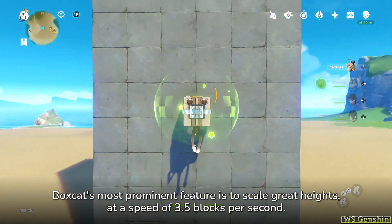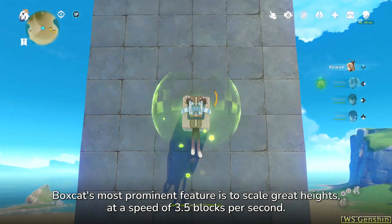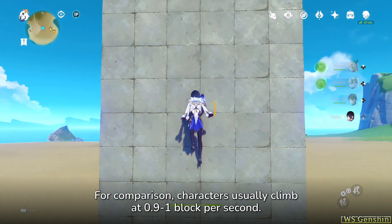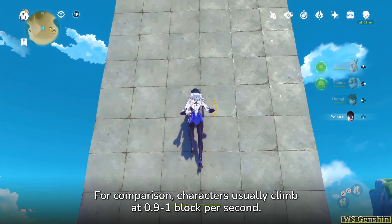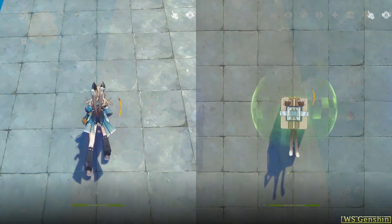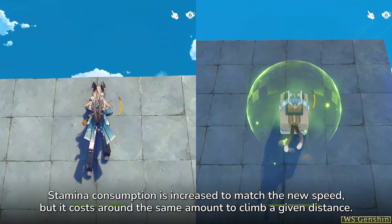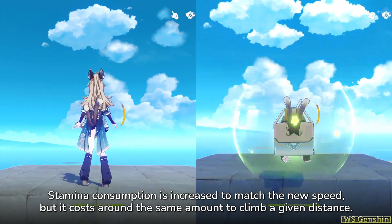Boxcat's most prominent feature is to scale great heights at a speed of 3.5 blocks per second. For comparison, characters usually climb at 0.9 to 1 block per second. Stamina consumption is increased to match the new speed, but it costs around the same amount to climb a given distance.